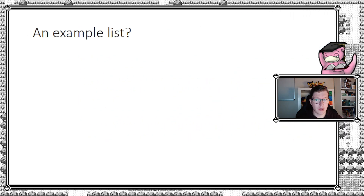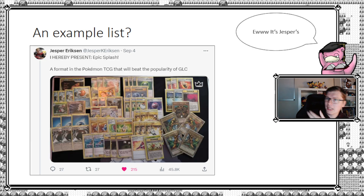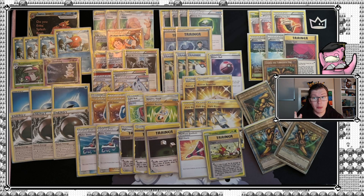Let's look at an example list. Not many days ago Jesper published one — I know, Slowpoke — but we have to get over with it; he's the one who published it. I've also added a printable list of an Epic Splash deck in the description below. It includes some of the infamous cards in the deck, scaled to size so you can print and play. It's a little difficult to see here so let's zoom in. You'll see a healthy mix of older and newer cards, even some Chaos Gym for those who know that card.